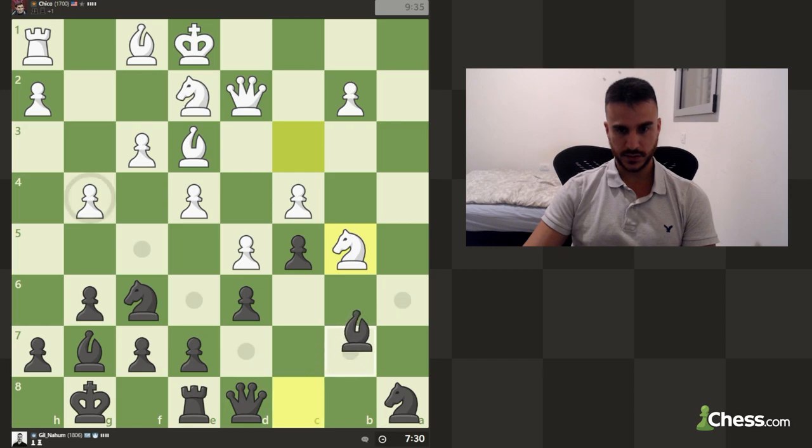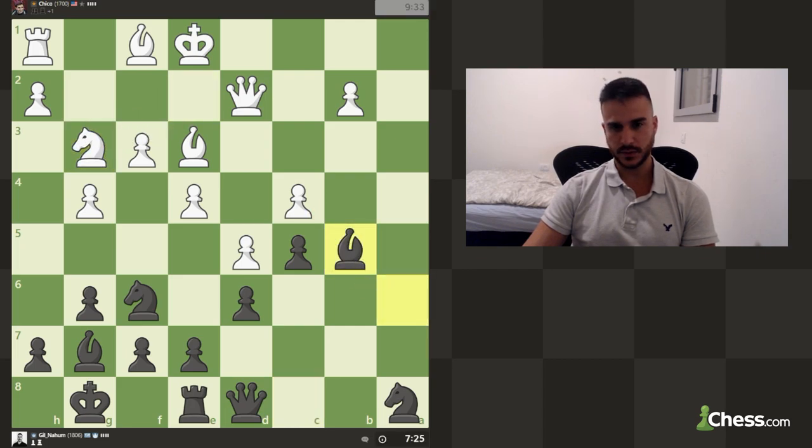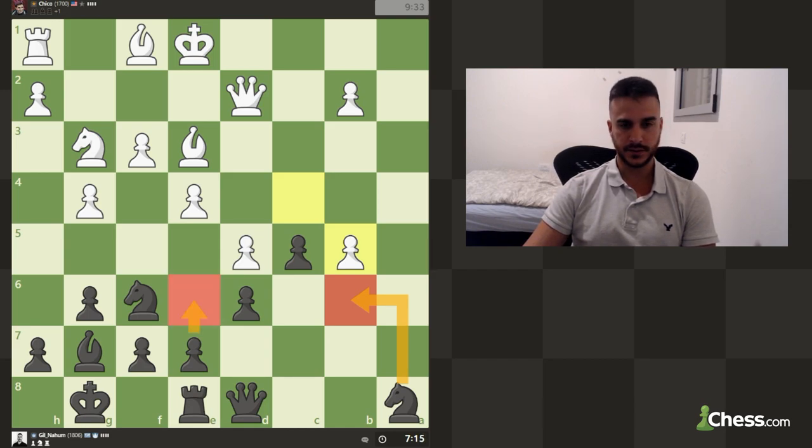Now we can try to put some pressure on this knight. It costs us a pawn but I don't think it will be too hard to win it back — it's a doubled b-pawn and we opened some lines. His king is still in the center and now we are even ready to play e6.